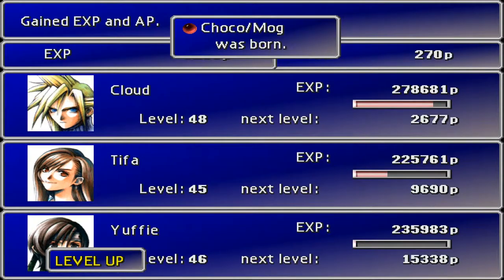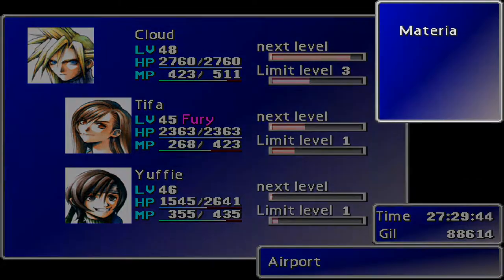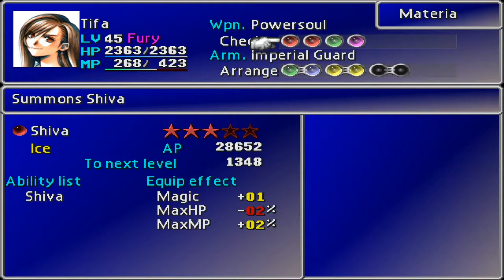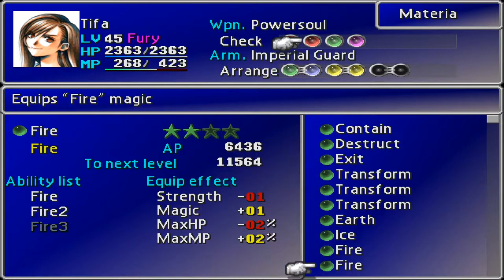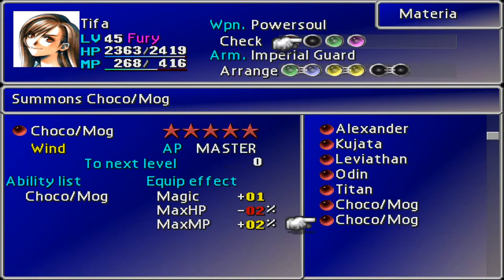Chocobo materia leveled up — that's one of the things I wanted. Let's swap it out and go to the material. I've got the Power Soul going for double growth AP. Not double-double-double, just double growth AP — that's definitely what I'm after. I'll work my way up the list; eventually we'll master all of these. Look at Leviathan — not even used once.